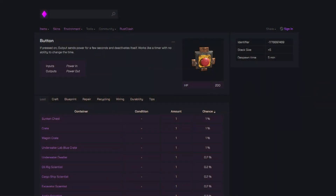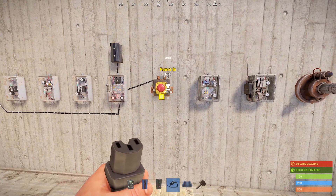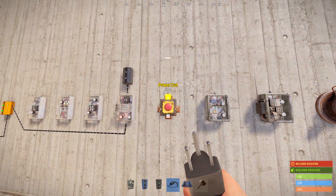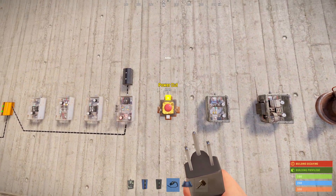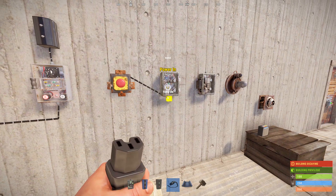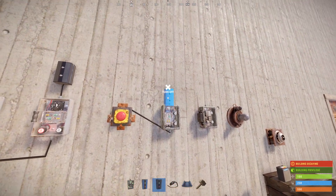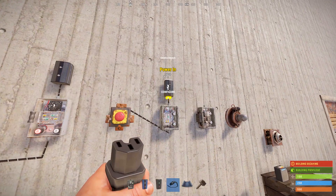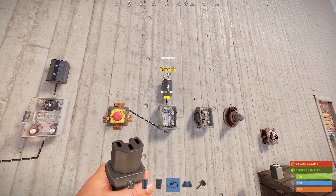Then we've got the button, which does not require a power input. It'll give you two units of power just by pushing it with no input, so it's a free source of power to toggle something. It's very nice to place far away from a circuit if you're trying to do something like turn your furnaces on from a specific location, or if you want to turn on an auto crafter, you can place a button anywhere in your base to do so.